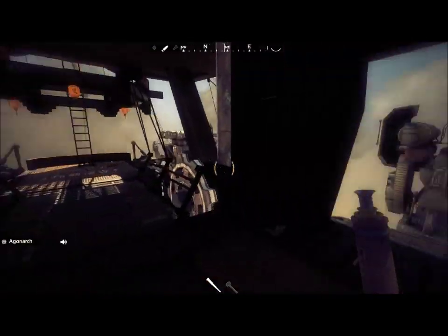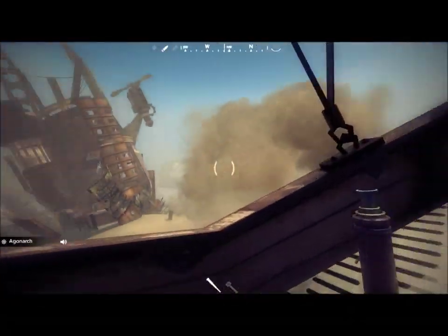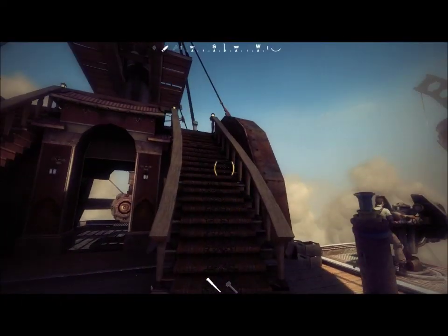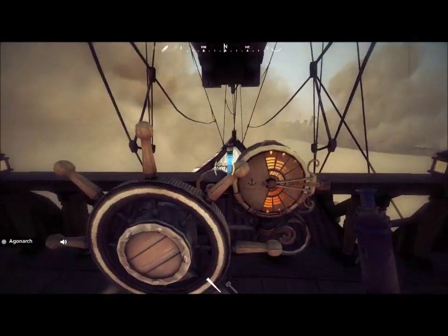These are the main guns, two on either side. The hull can be found in the middle of the middle deck, and the balloon can be found on the left hand side of the upper deck. The pilot steers from this back upper deck.